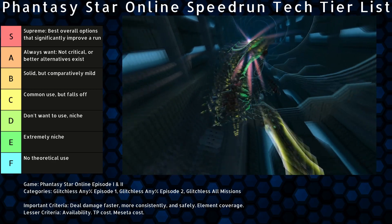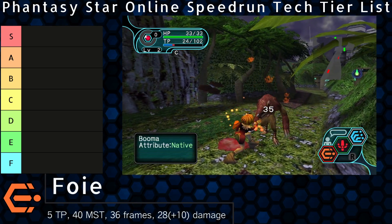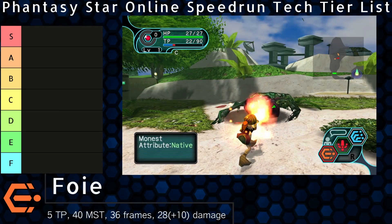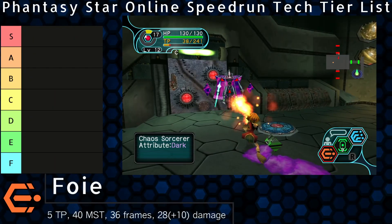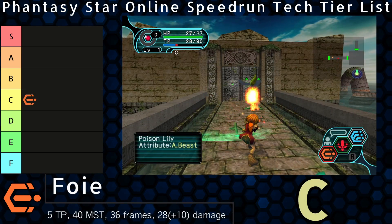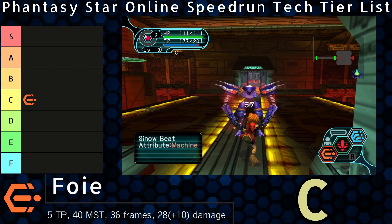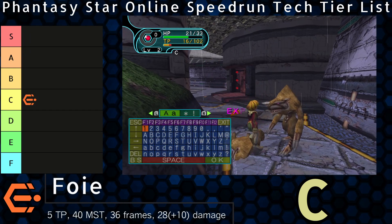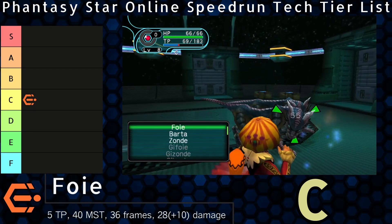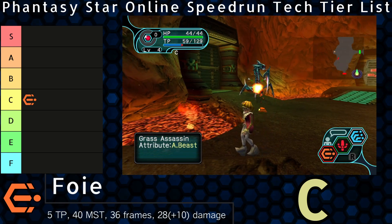We'll start with the technique the game gives for free to all level 1 forces: Foie. This is a good baseline — it is a literal foundation for all glitchless speedruns. It's nothing fancy or flashy; it is a simple projectile fireball that hits one target and doesn't require targeting ahead of time. As the starter spell, there are naturally far better options, but it's still a fairly solid technique that gets frequent use. I'll put this in C tier. Fire is a good element — roughly half the enemy types in either episode are weak to it, and those types are also the most common by far. Early on, it two- or three-shots most mobs, but falls behind by Ruins even if uprated. Only the mine area has few things weak to fire.